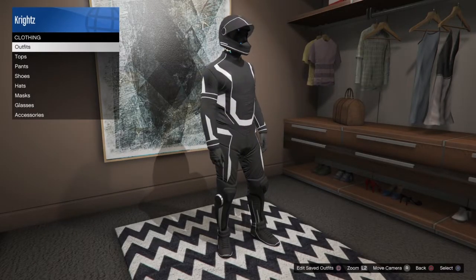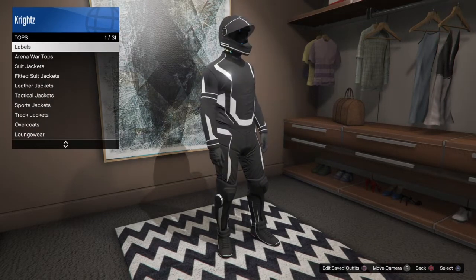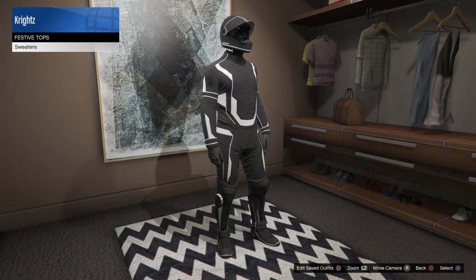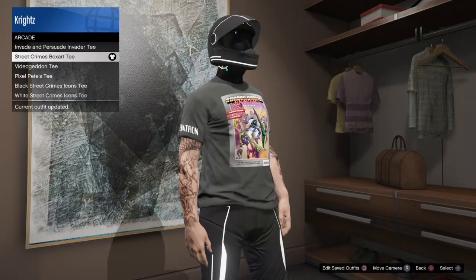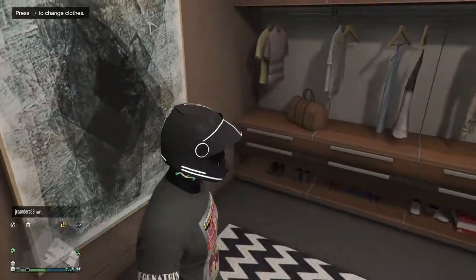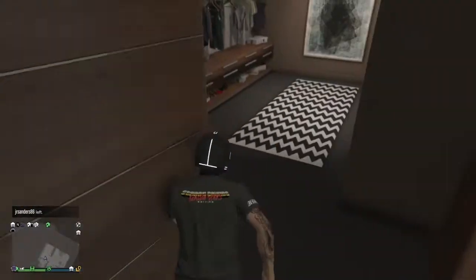Go to tops, then go all the way down to special tops again. Go to arcade and pick the first one — it should have the Charon pants. After you do that, save the outfit if you want. If this works, make sure to like and subscribe!